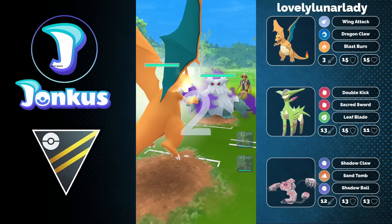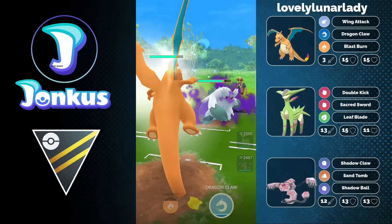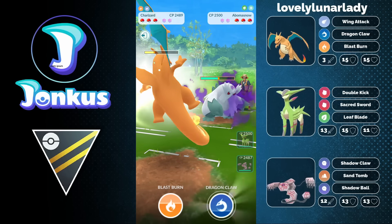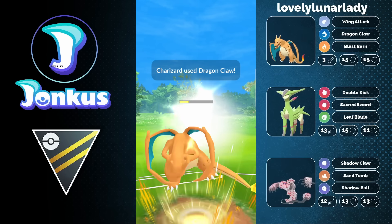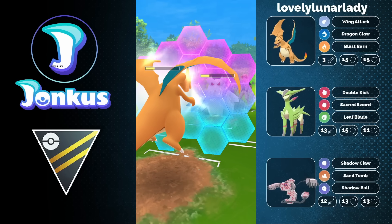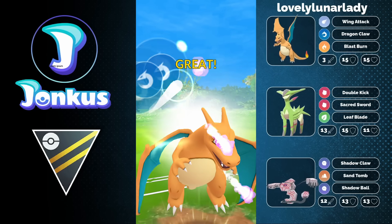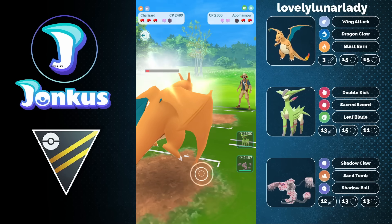Moving on into the next game, we're going to encounter Shadow Abomasnow — a Pokemon that you rarely see. Fairly decent lead for you, especially as Charizard compared to Pidgeot prior, because Charizard is going to be able to take those moves a little bit easier. We will see the Powder Snow spam most likely, as this is going to do some decent damage, but you're still going to be forced to use a shield because the opponent gets to another Weather Ball in time. So it's actually not the best matchup for you — you're not going to be able to farm them down all the way, and you have to throw a Charizard move. And we can still at least realign, which is cool for your back line.